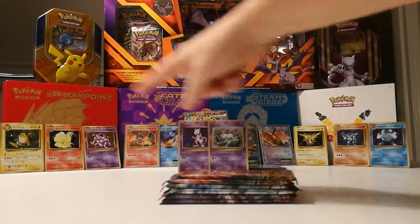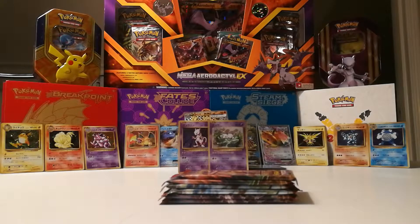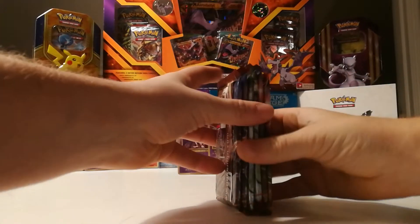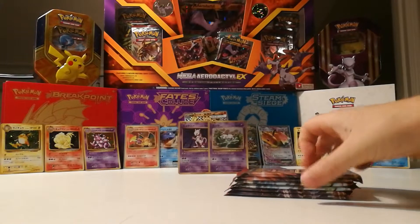I just opened the CP6 box, and I got the Charizard, I got the Dragonite EX, I got the Mewtwo Mew. I got a lot of really nice Pokemon from that one.